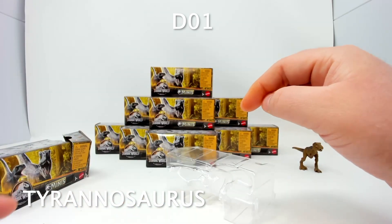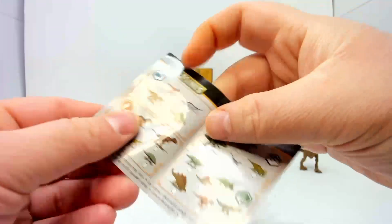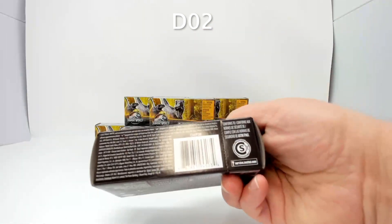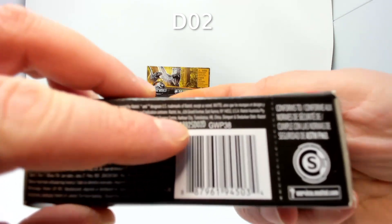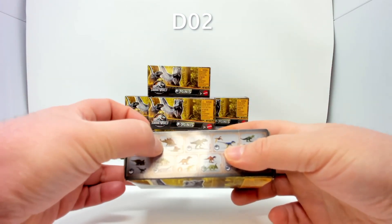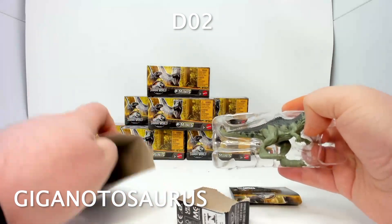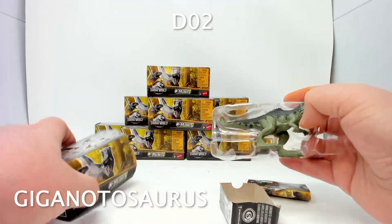Inside we also have our checklist, but none of these have names this time around — usually they tell you what it is. So we're going to have me guessing, and likely guessing incorrectly. Next up is box two.